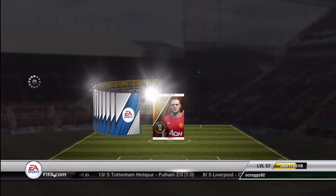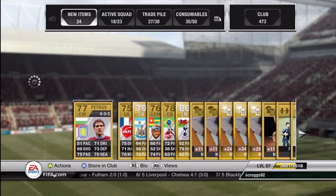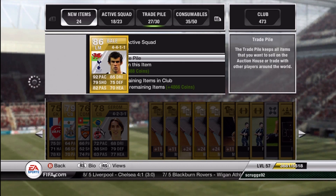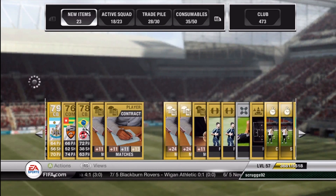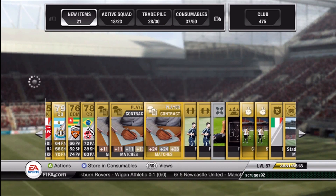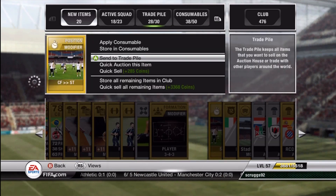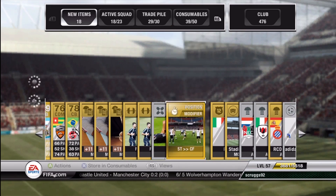And Gareth Bale. What does he go for? I think he goes for a decent amount right now, maybe hopefully like 10,000. His stats are always pretty good. A couple of shiny contracts — I think these go for about 450 if you're lucky. Center Forward to Striker? Okay, that's what I wanted to see. That's definitely good. Keep the formations.